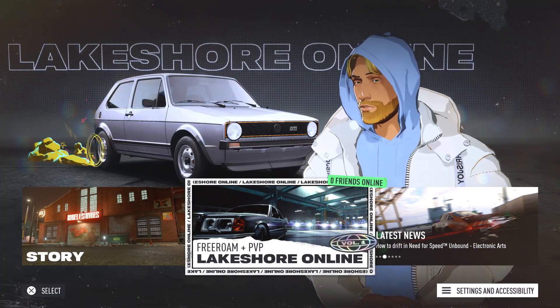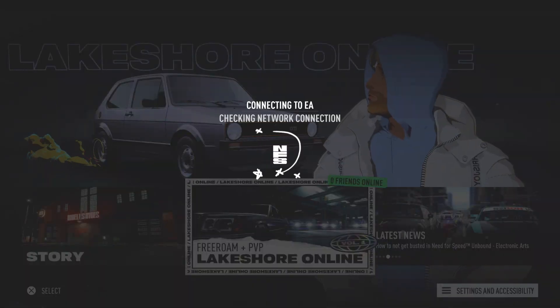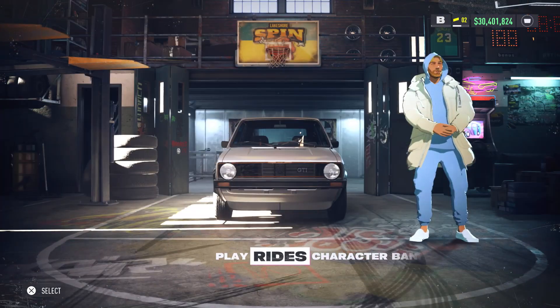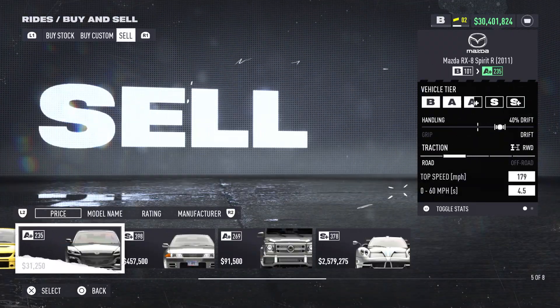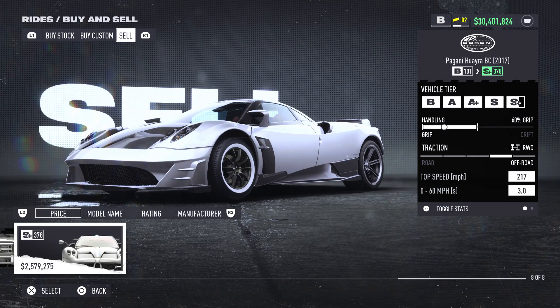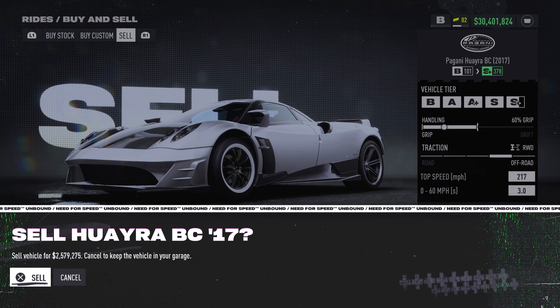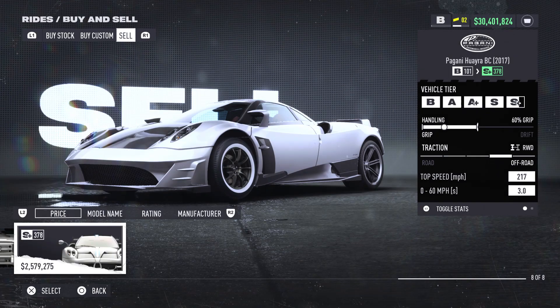Let's jump right into the glitch. First, you're going to want to load into Need for Speed Unbound and head straight into online. You want to be connected through a hotspot or an ethernet cable, then go to sell. For those who don't know the glitch: you hover over sell, pull your ethernet cable, then spam X to sell the vehicle. You'll get 2.5 million for the vehicle and still have the vehicle to sell again, but it only works about half the time. Today I'm showing you how to bypass that wait time to make the glitch a lot faster.